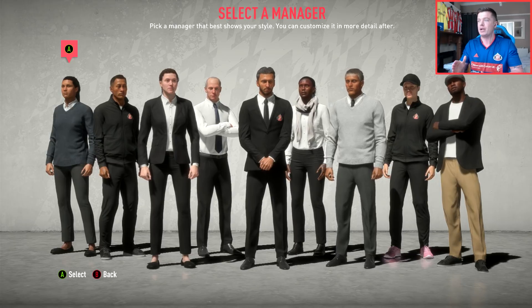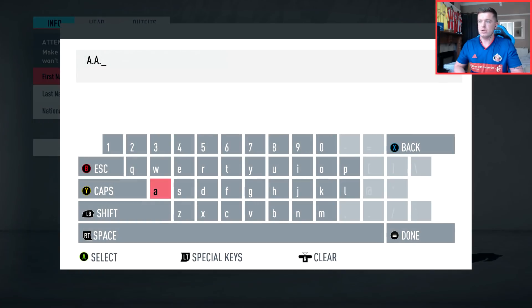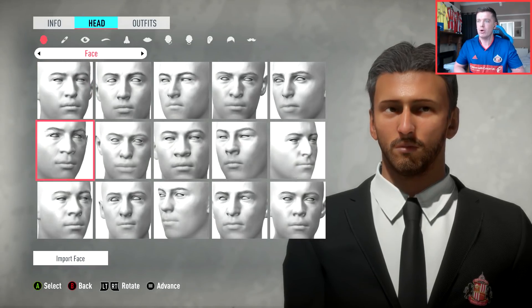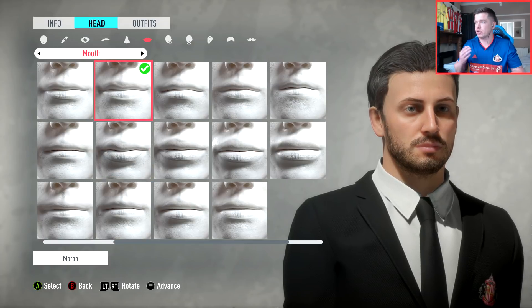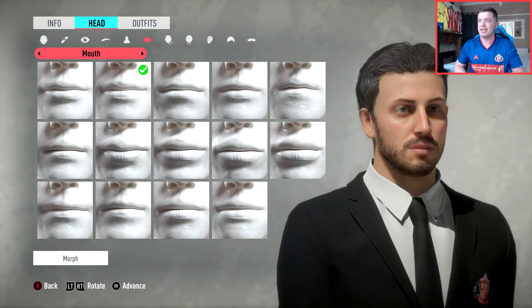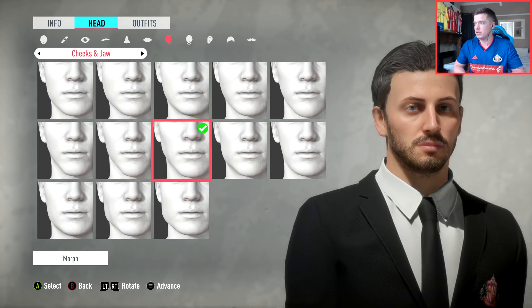Here we are - we get to select a manager and customise from the off. I think I might go with this guy and then just edit him, make him look as handsome as humanly possible. We'll be calling him Jam Sarni. I love how you can edit your managers properly this year - I think it's a great addition to career mode. The customisation is actually really, really good with so many options, so everyone's manager is going to look really different.